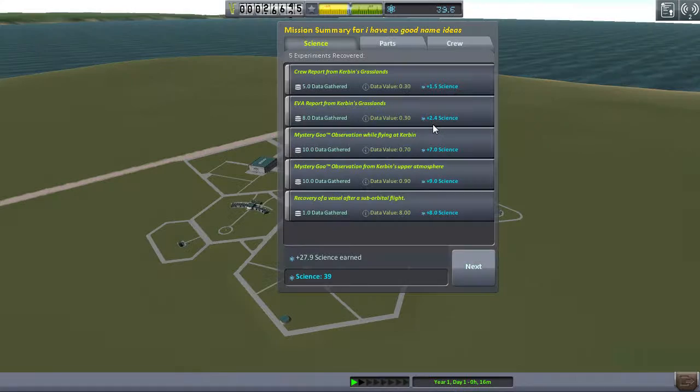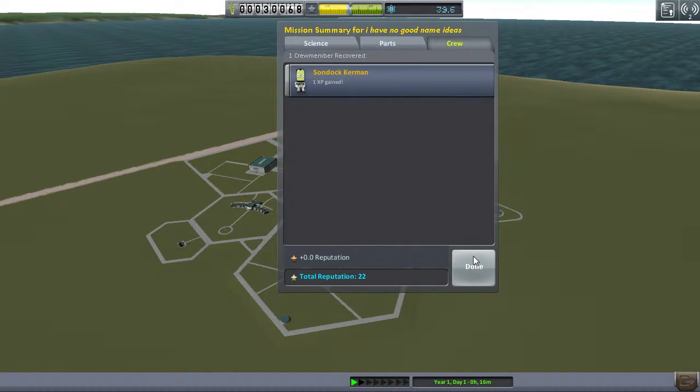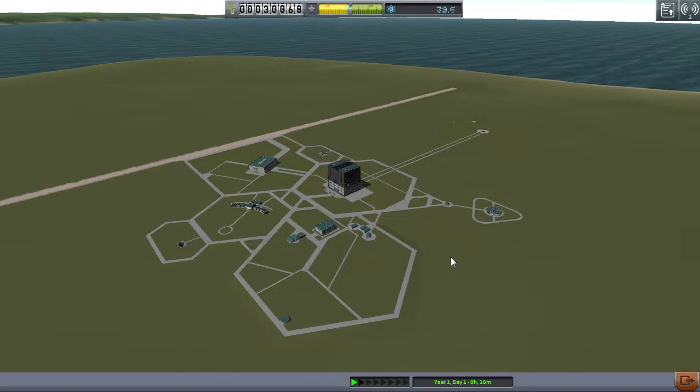Okay, here we go. Alright - that is a lot of science gained. Funds recovered from the parts and crew one XP. Whatever that means. This has been episode two of Kerbal Space Program, just trying out the new version which is just about out of beta testing. Look forward to that. Thank you for watching - if you liked this video, please leave a like, and if you want to see more videos like this, subscribe. Thank you for watching, this has been JetStreamer. Bye bye.